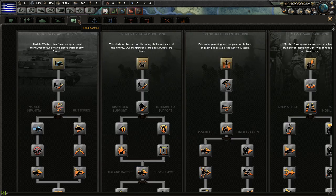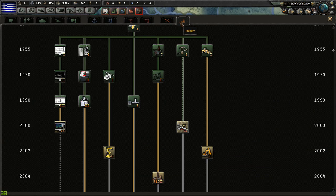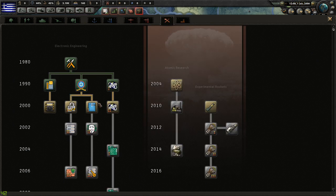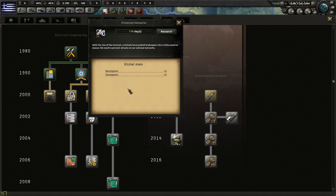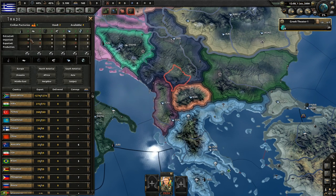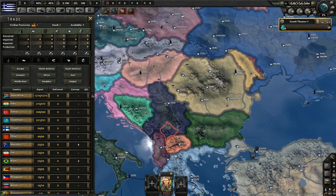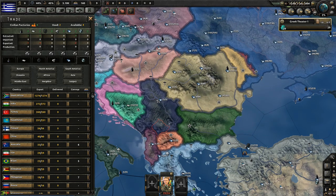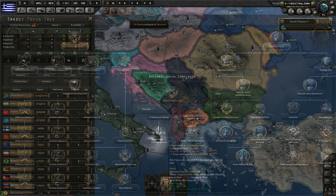I might just do one land doctrine research — primarily going with armor, so mobile warfare there. Encryption/decryption doesn't really matter a whole lot right now, but eventually it'll open up research time reduction. As far as trade goes, Greece has nothing — I'm producing one oil, five aluminum, and four steel. I'm looking at Romania; you've got a lot of steel and some oil I could very much use. Greece, no wonder your economy's in shambles. Let's dive in and see what we can make happen.